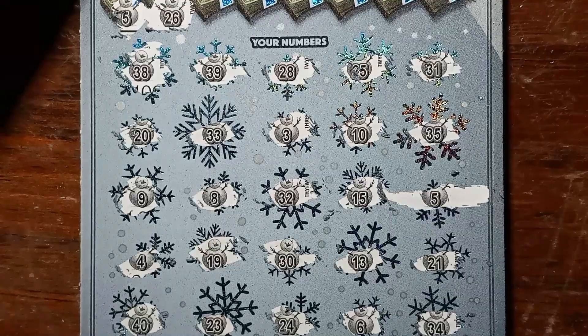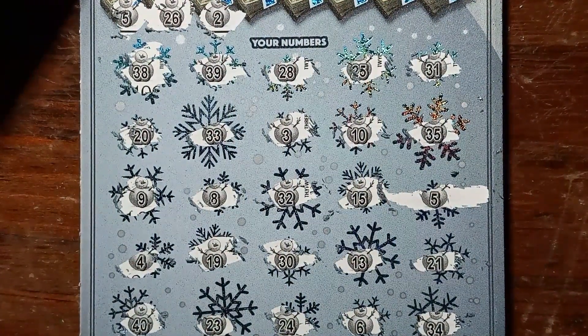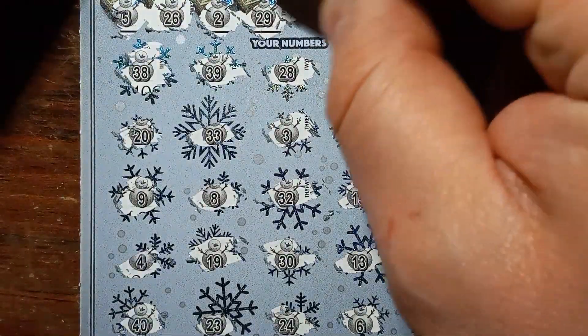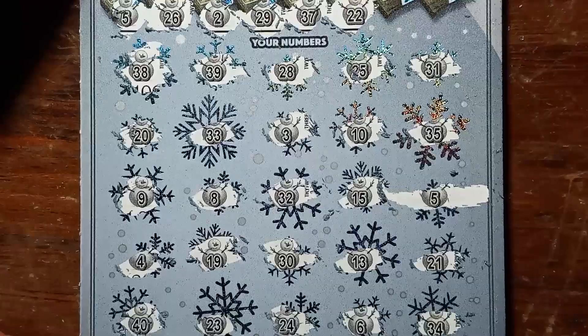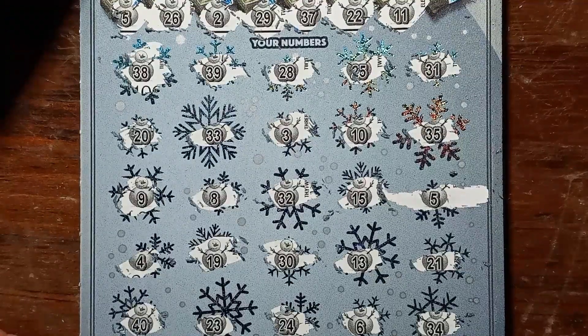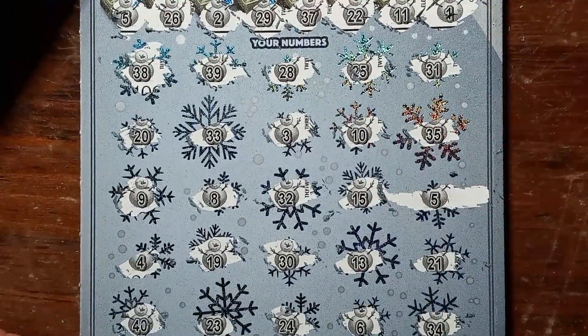26 — I don't see a 26. Number 2 — I don't see a number 2. 29 — I'm not seeing a 29. A 37 — I see a 38. Double deuce — 22. I see a 21 and a 23. 11 — I see a 10, so we have a one off. Last scratch — uno, the lonely one.